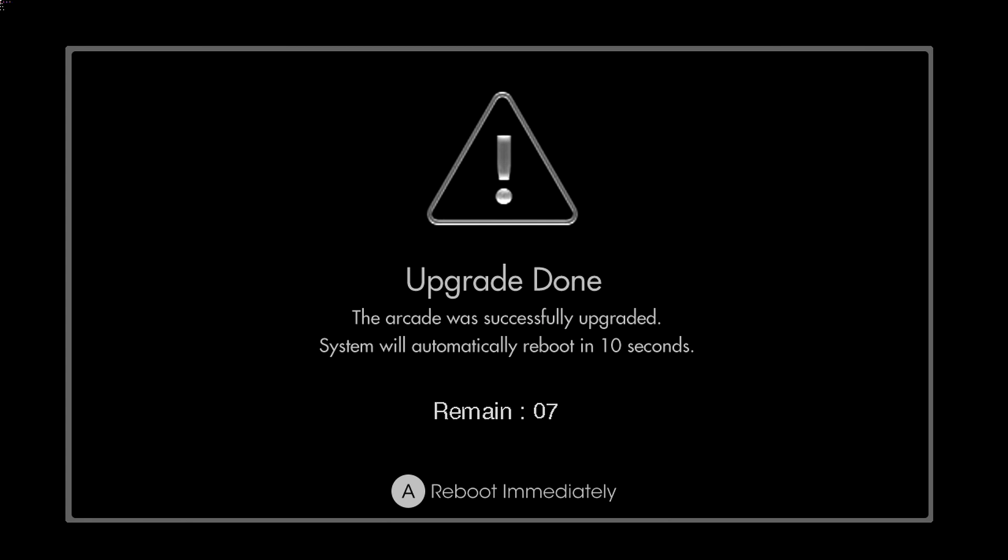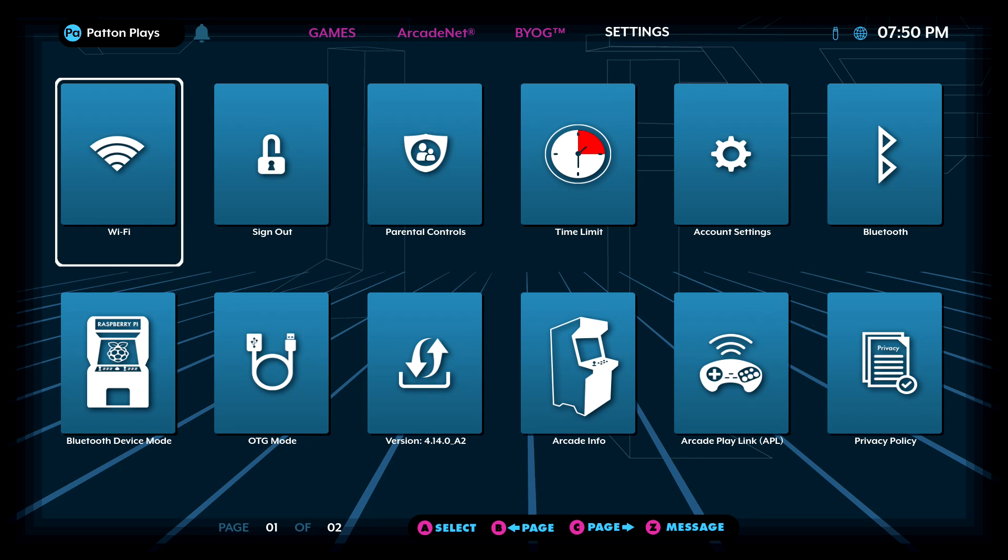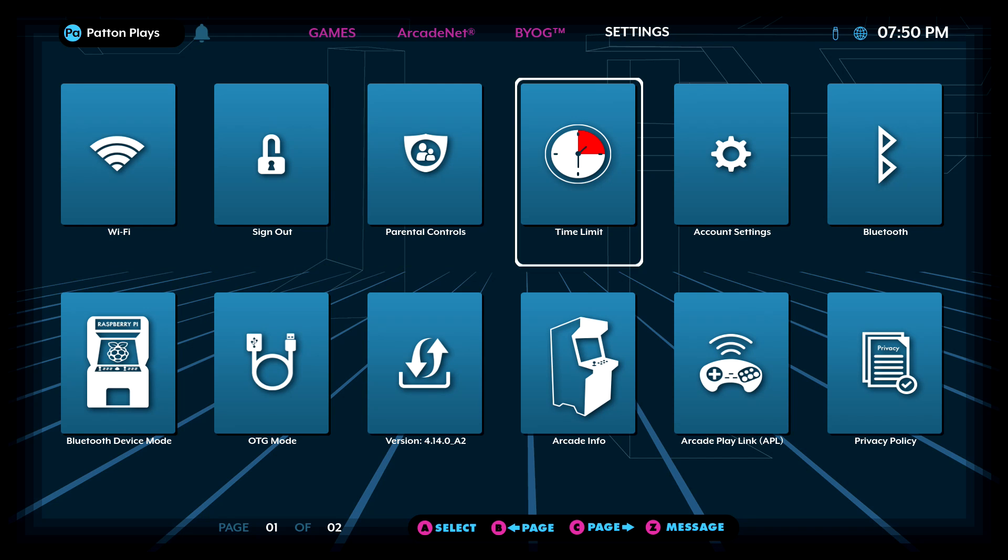A new screen will pop up saying that the firmware is upgrading. This doesn't take very long at all. Once the update is complete, you can let the timer run down or hit the A button to automatically restart your cabinet. You'll see you have a new icon in the settings tab for a time limit.